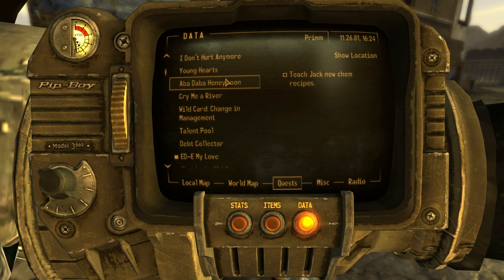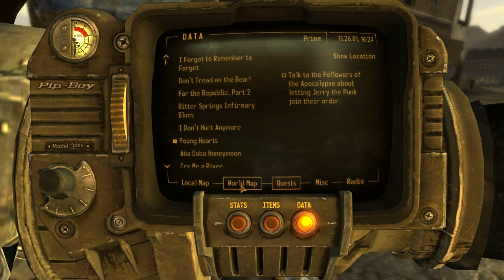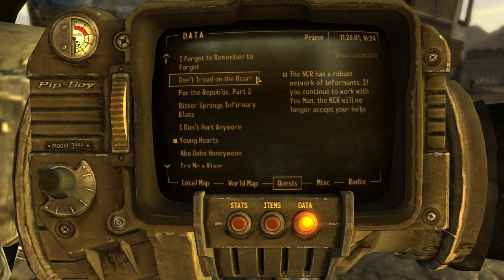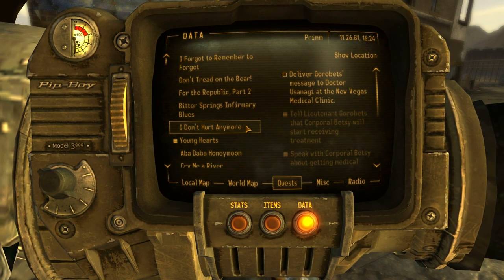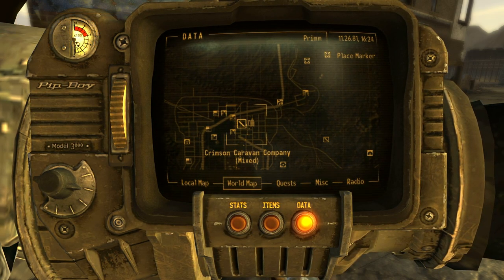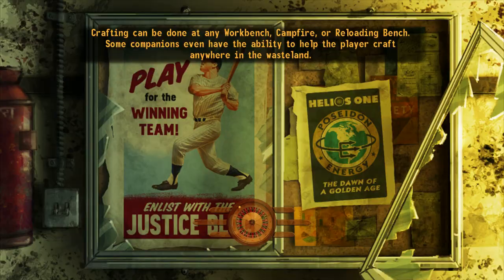I've got two different Jacks in my quest log. This was the Boomer Jack, right? Find Jack's love interest. I need to go to the medical clinic. I think I can get both of these done at the same time over here. I haven't discovered the New Vegas Medical Clinic or this place. I guess the east side is closer — let's go find out.